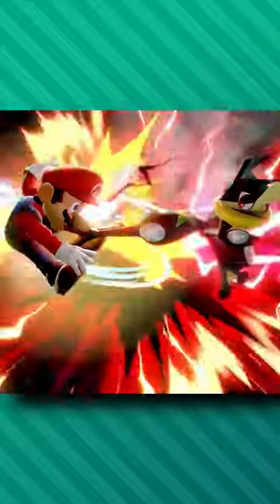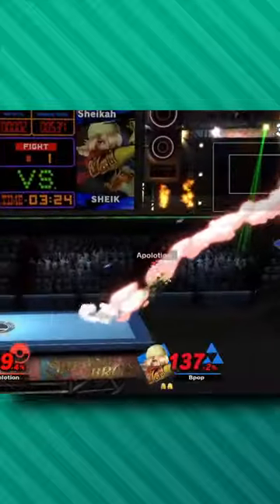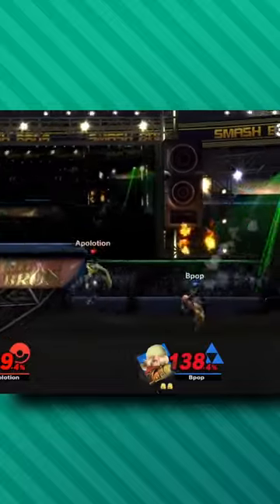Even when the opponent isn't on ledge, this is still an insane tool. You can hit Pump's wind box to scoop the opponent's recovery into ledge and get a guaranteed ledge trump back air, as they're not expecting to end up in this position.